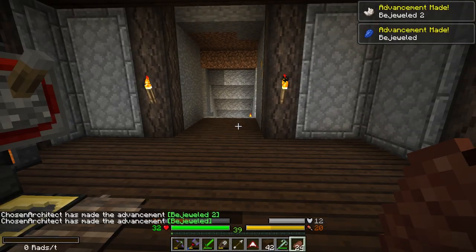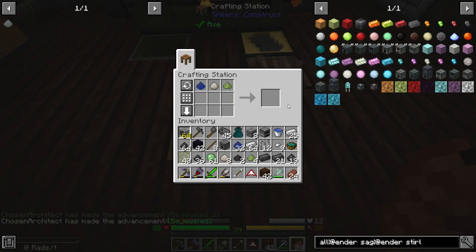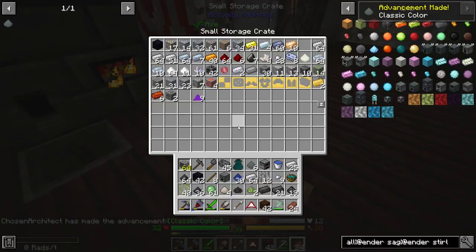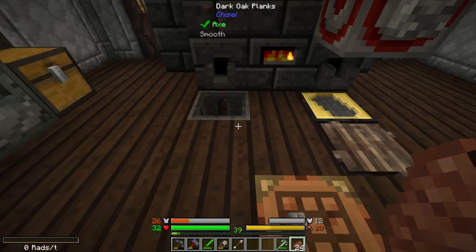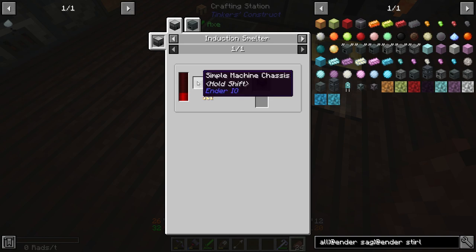We should be able to make this powder now. So industrial dye blend is a little bit interesting — it allows us to craft a few different things. Let's go ahead and clear some of this out of our inventory and focus on actually upgrading these machines.